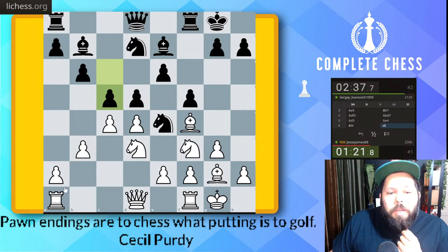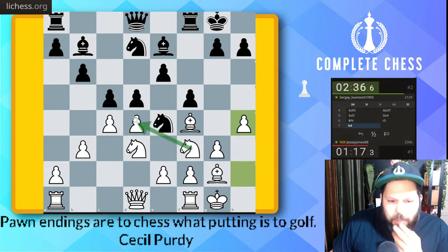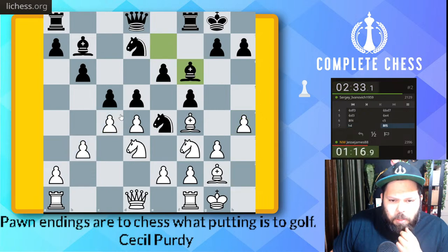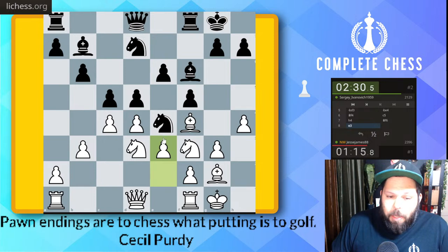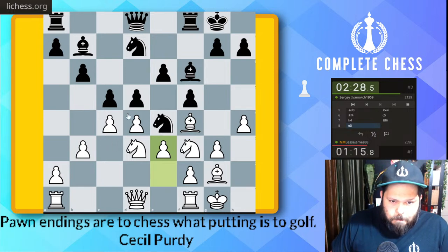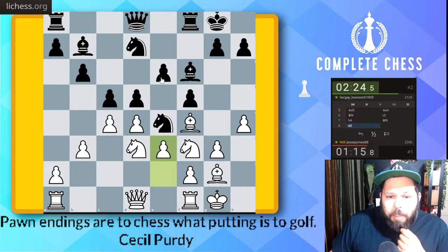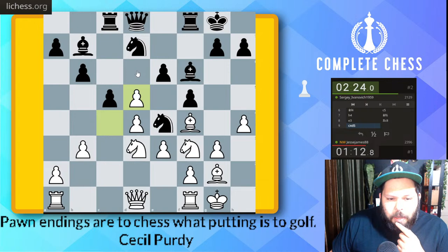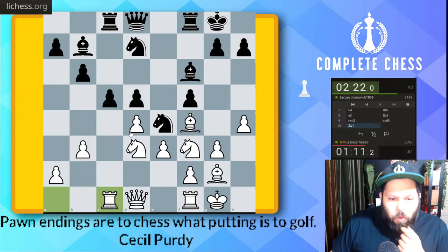Rook c1 will be good. White is playing very interestingly. Let's play h4 here — knight takes d4 idea. Pawn takes is decent. Okay, e3, we're trying to hold this up the best we can. Knight takes d4 is good because it comes with the knight takes on e6. Okay, rook c1 — we'll take here. Perfect, and now go rook c1 here.